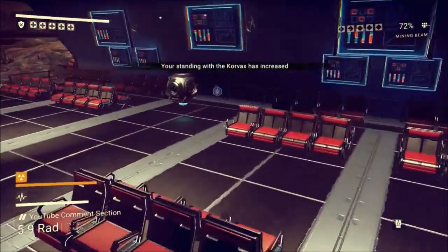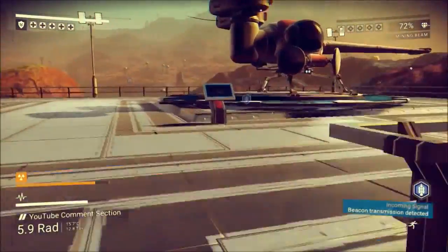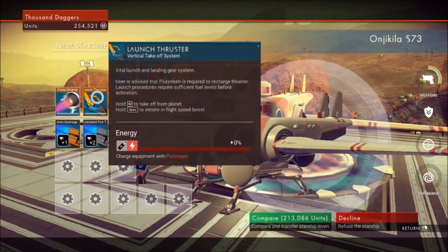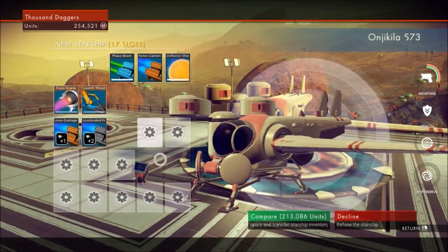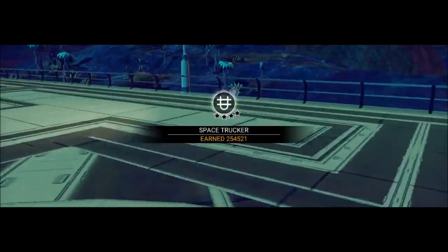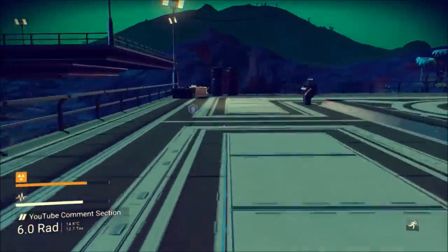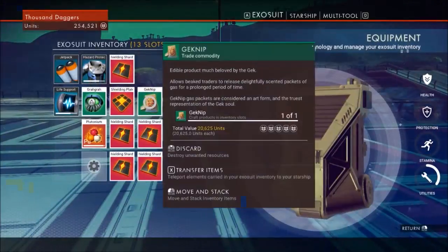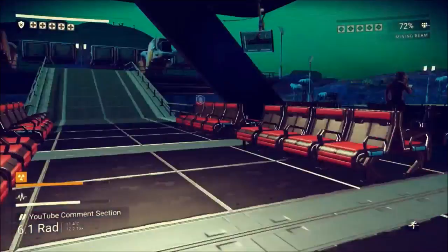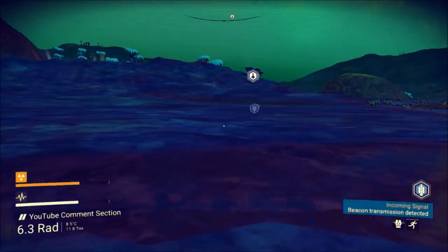I discovered something really interesting — the first time in nine episodes I was genuinely surprised. There were these platforms for what looked like a trade hub. I wish you could save points because I can't find it again — once you discover a place it grays out. I wish you could bookmark it because it's a great place to see what ships are there. It has a trade terminal and is basically the planet version of a space station, which we haven't visited yet in this run.